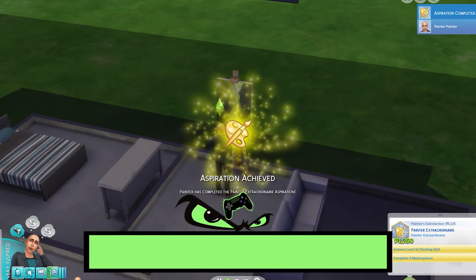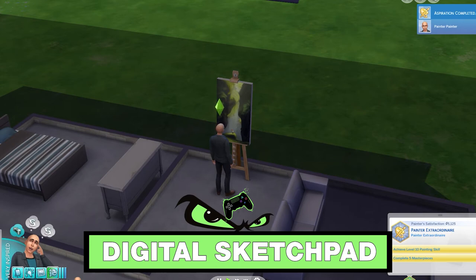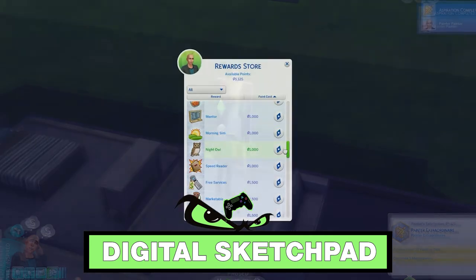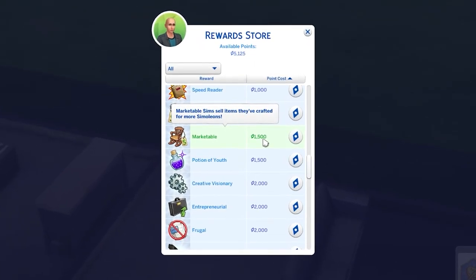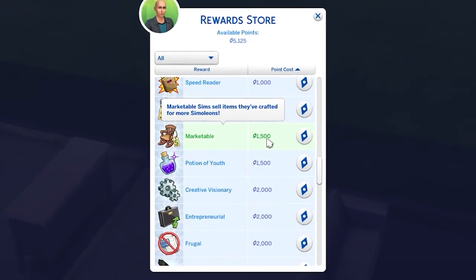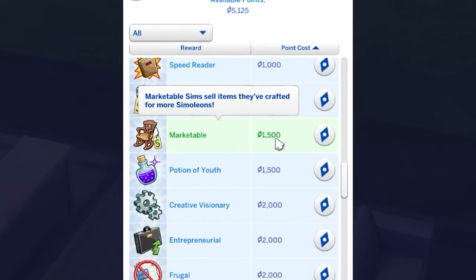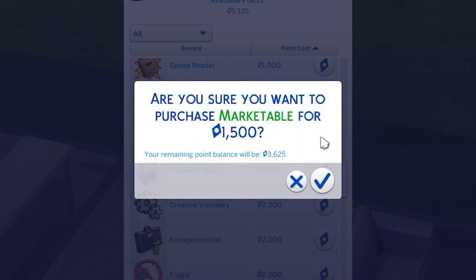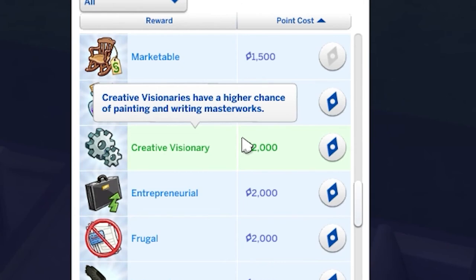After completing the Painter Extraordinaire aspiration along with some art-related whims, you should have a substantial amount of satisfaction points. The first thing you'll want to buy is the Marketable trait, which will increase the value of your Sim's paintings — anywhere from 10% to triple the usual value, but it averages out to double. This will cost you 1,500 points. And then there's the Creative Visionary trait, which will increase your Sim's chances of painting masterpieces by 20%. Masterpieces can sell for a lot more than normal paintings.